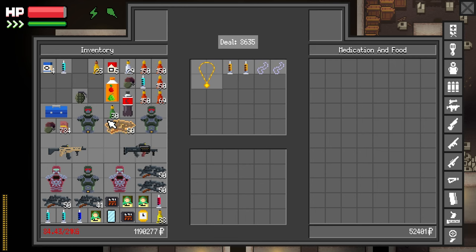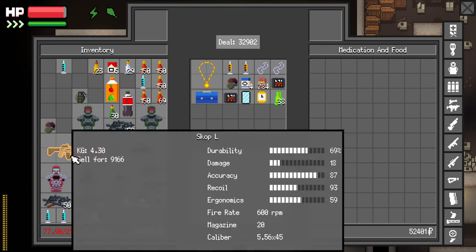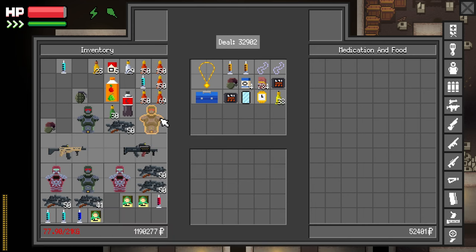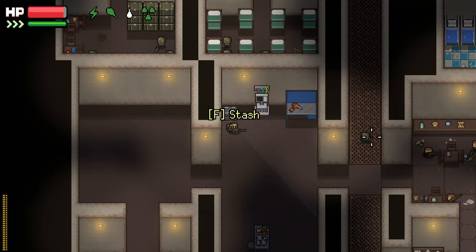They got 50 grand. Sell those. Let's get rid of that ammo — I'm not going to use it. And I'm going to break down all of the armors and guns and stuff. Sell the grenades too.